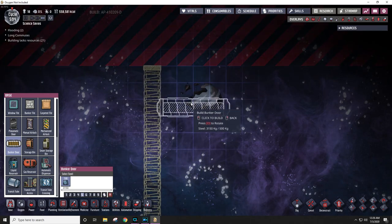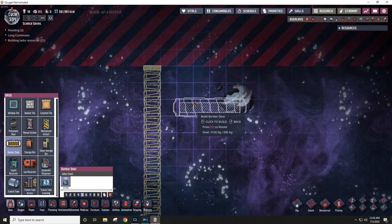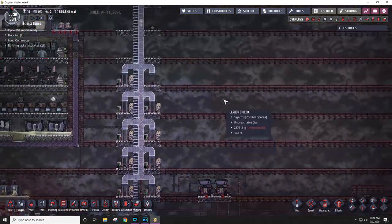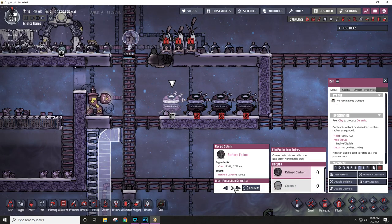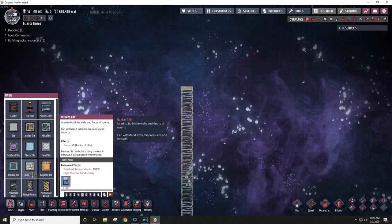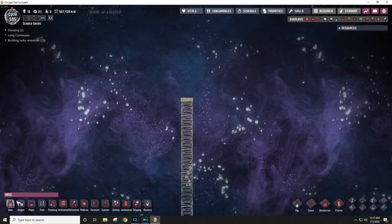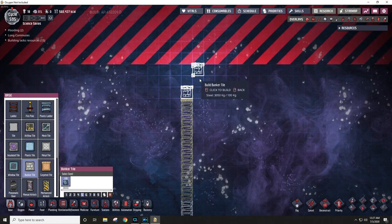Now these bunker doors cost a lot of steel and I only have three tons of it, so I'm going to have to queue up a lot — oh, I'm out of refined carbon. I can fix that. Let's get some refined carbon going here. So what I'm going to do for now to protect this ladder is put bunker tiles instead of bunker doors down two blocks from the very top — one, two, right here. So there's the two-block gap for regolith to accumulate, and it'll accumulate up to that height right there.